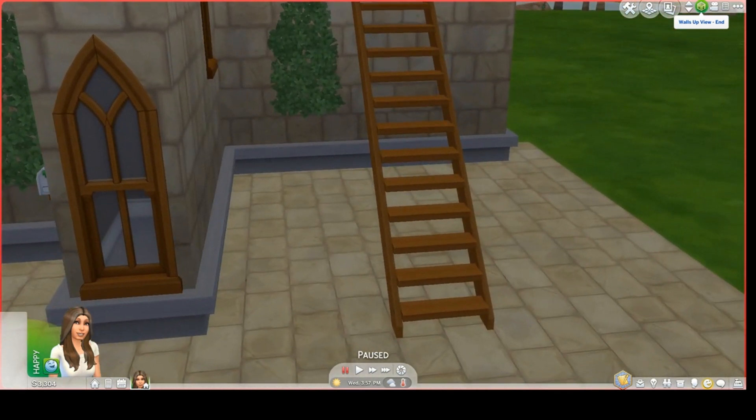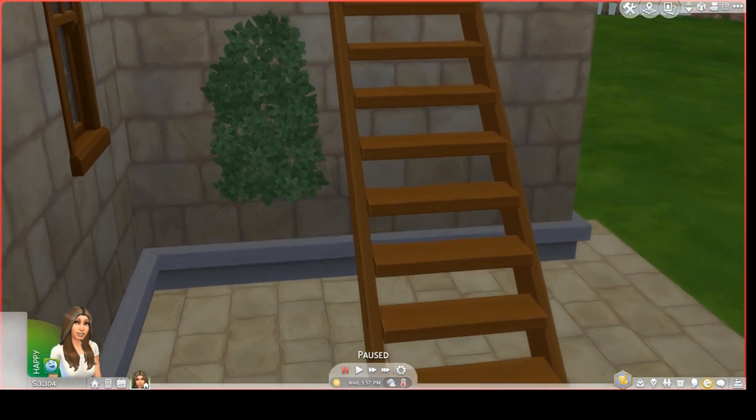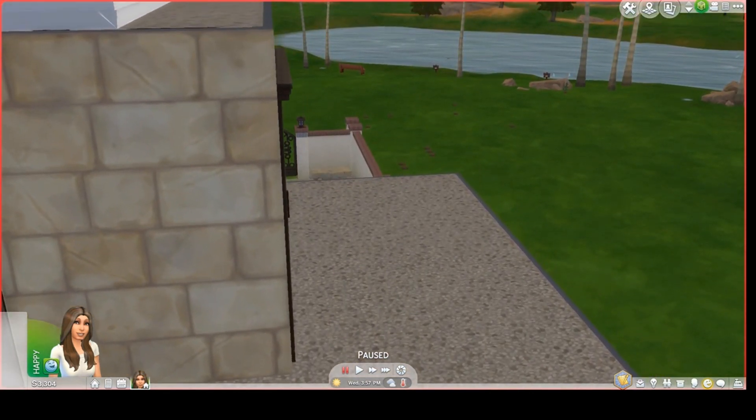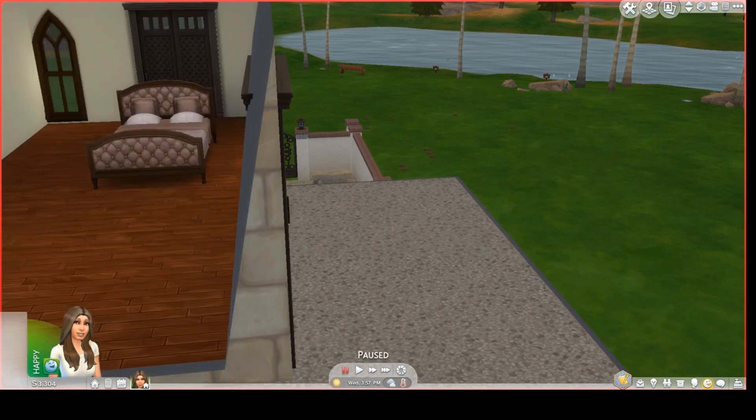If your Sim goes up the stairs, there is another bedroom up here. I'm going to put the walls down ever so slightly.